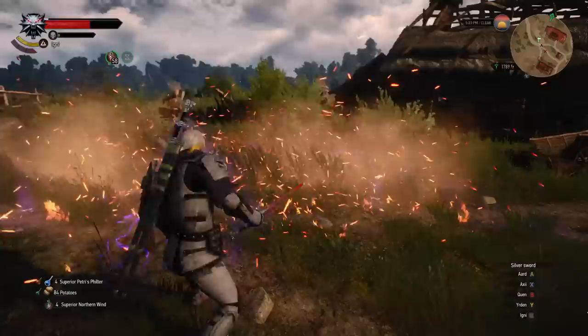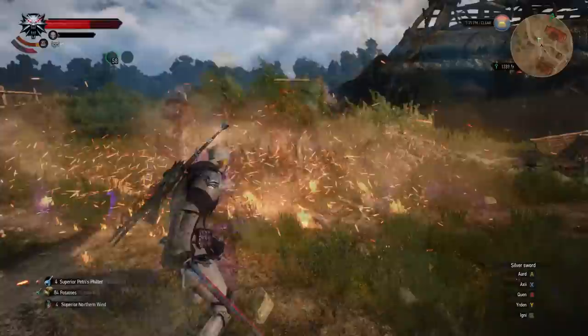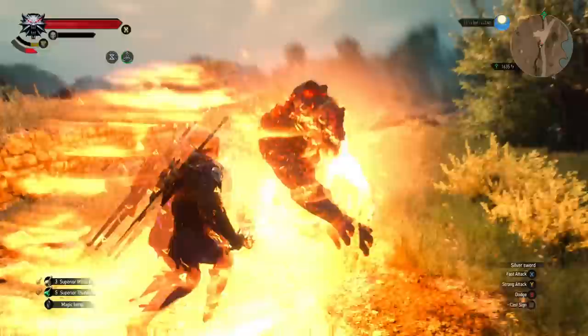The Gryphon set bonuses are the best in the game. At three pieces, you can double cast — so you can instantly use two signs in a row with no delay. And at six pieces, Earden is dramatically upgraded: the trap size is increased by 40%, and while in the trap, your sign intensity — however high it is — will be doubled, and you'll also take 20% less damage and regenerate stamina faster. This set speaks for itself; it's just incredible.